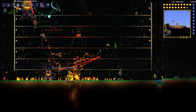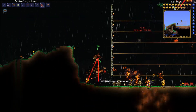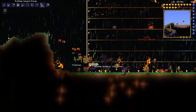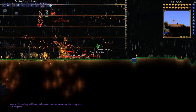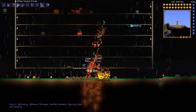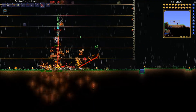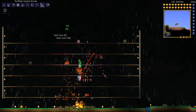There goes the other Morning Wood. We still have the Headless Horseman — it sounds like he's riding a unicorn. This guy's almost done. Splinterling, Hellhound, Poltergeist, Headless Horseman, Morning Wood and Pumpkin — sounds like a healthy evening. We never even killed the last Headless Horseman. What round is it? This is round 10, I think.